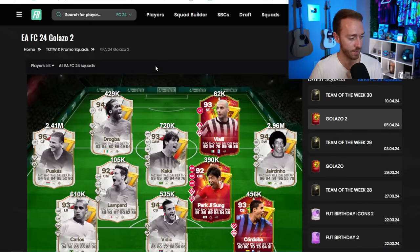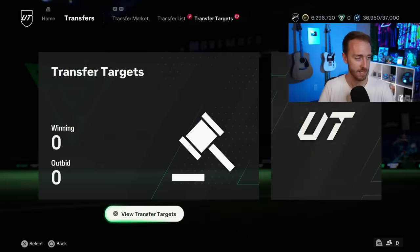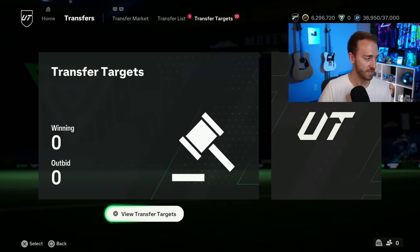Some cards are still maintaining good prices — Drogba is still doing pretty good, Desai is still up — but it just looks like the market is starting to dip and that could continue today. I'd be very careful if you're still owning cards of tradable value.